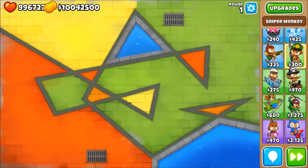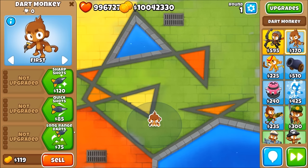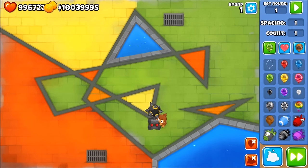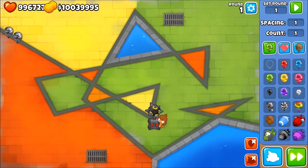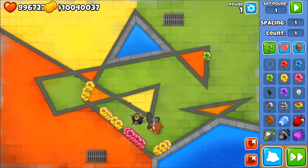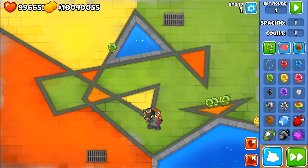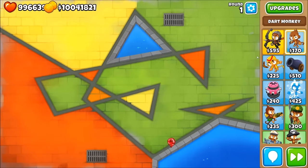Seventh is the dart monkey — it's quite expensive but very useful on a long straightaway. It's the 402 juggernaut. I normally set it to last on a straightaway. It's very good for grouped balloon popping power, though it is fairly expensive and reloads quite slowly. If you get it in the right place it can be really, really good.